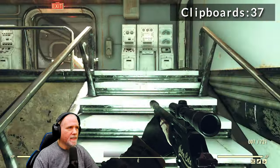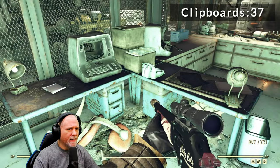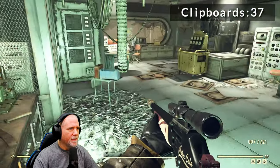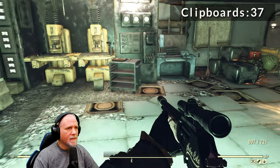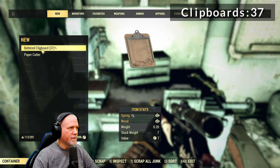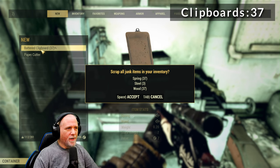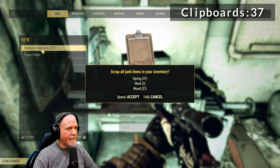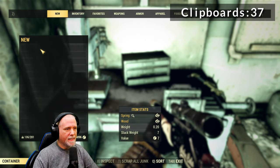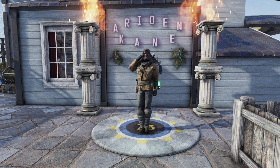Now that we've got those, let's head back up these stairs to go and scrap these and check how many we got. We got 37 battered clipboards — the paper cutter is only steel, so scrap all that. I'm relatively sure I missed some, because I know I've done this before and had well over 40. But you get the general idea: hit any of the desk surfaces and things like that. So 37 springs for a pretty quick run — that's not so bad. That's going to do it for this one. I hope you get all the springs you need. If this video helped you, please hit the like button and consider subscribing. Until next time, I hope you have a fantastic day. Thanks for watching.